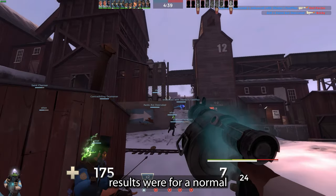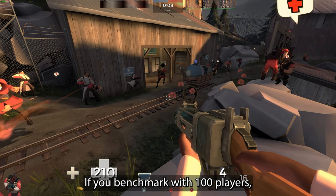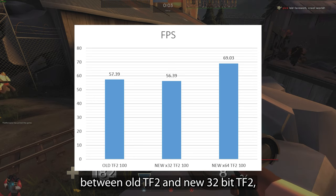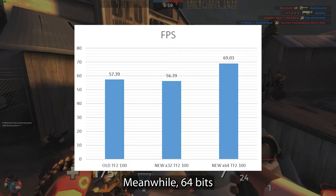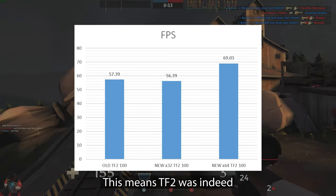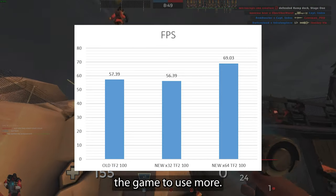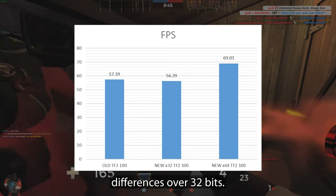These benchmark results were for a normal 24-player match. If you benchmark with 100 players, you can see that between old TF2 and new 32-bit TF2, there is no performance uplift, meanwhile 64-bit brings the game up to nearly 70 fps. This means TF2 was indeed bottlenecked by memory, and allowing the game to use more RAM made clear differences over 32-bit.